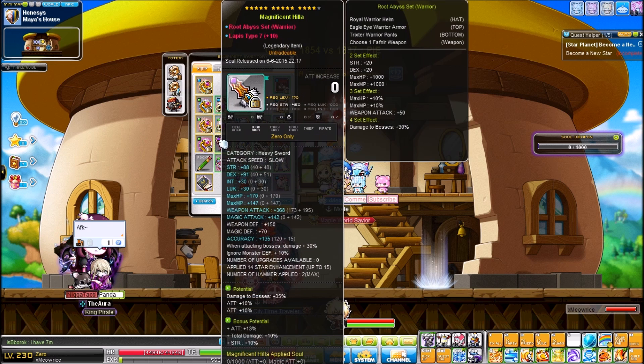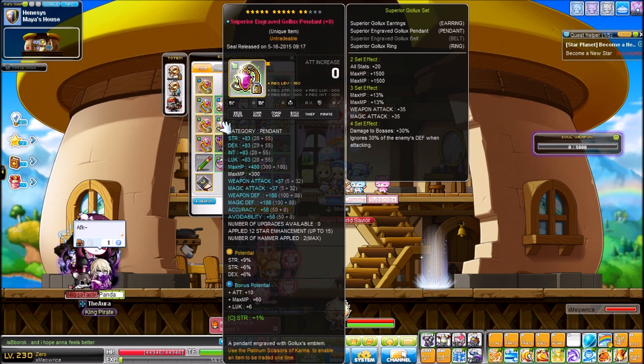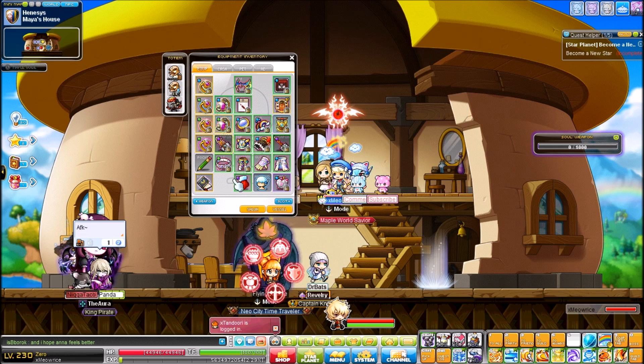My Root Abyss Warrior Zero weapon — a lot of people have already seen this since I cubed it, so I don't need to talk about it much. Let's go straight into my Superior Engraved Gollux Pendant, which is the baby. This one is only 15+1, with 10 attack bonus potential.